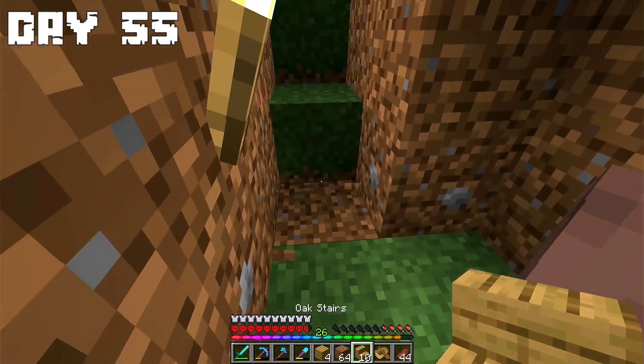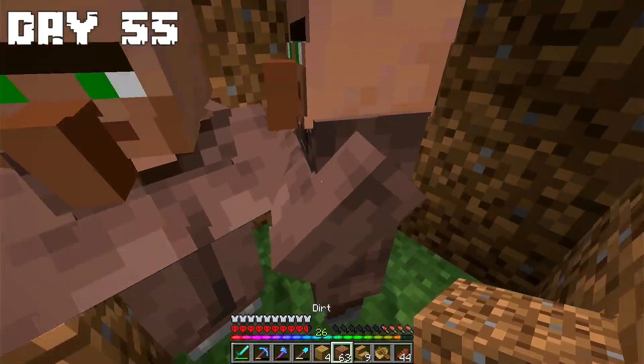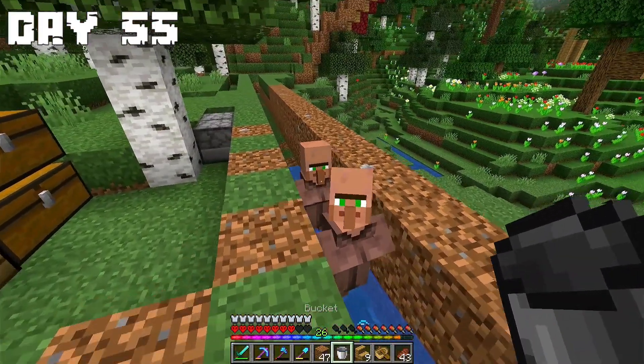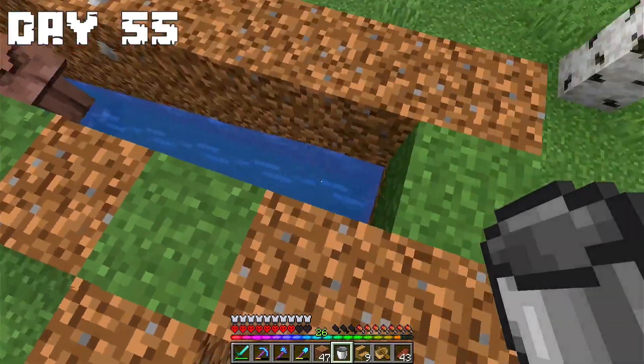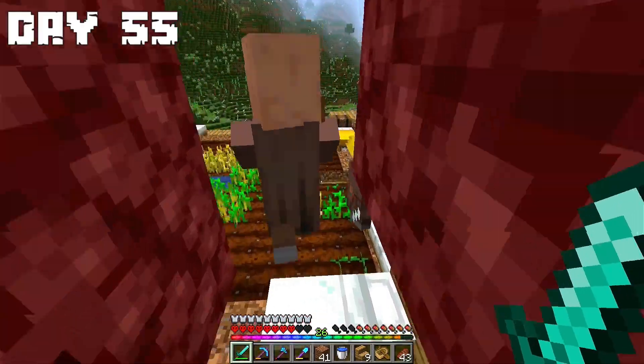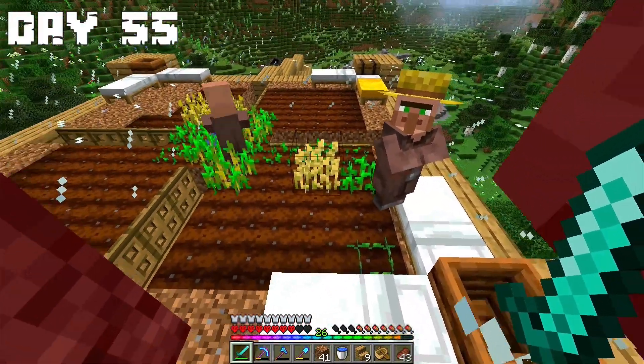Day 55: In the morning I took the villagers up to their place. I used an old technique of mine to get villagers to their places faster. Finally I arrived with both villagers in their place.